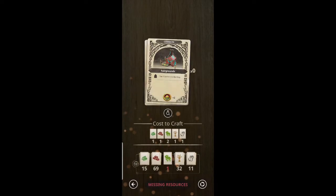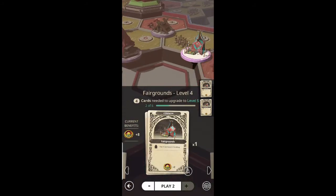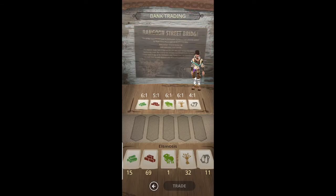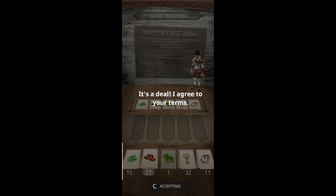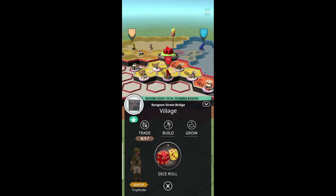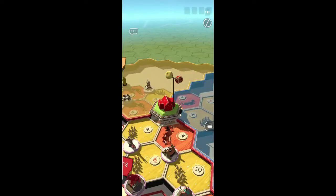I want to wait till the end because I do want to talk about the bonus. Here's the trading screen — as you can see it's six to one, so every six resources you get one of the particular resource, in this case wool. I traded quite a bit of brick away but got some wool so I can continue to upgrade the buildings I wanted to upgrade.